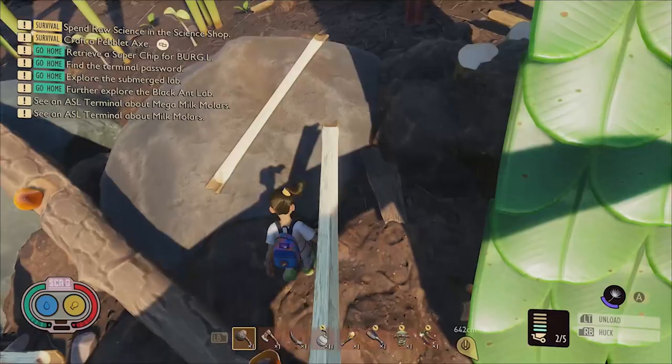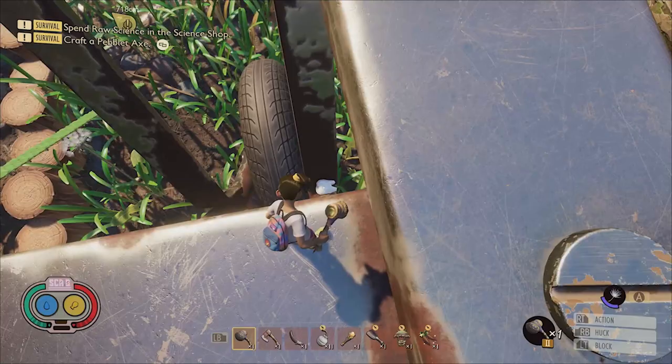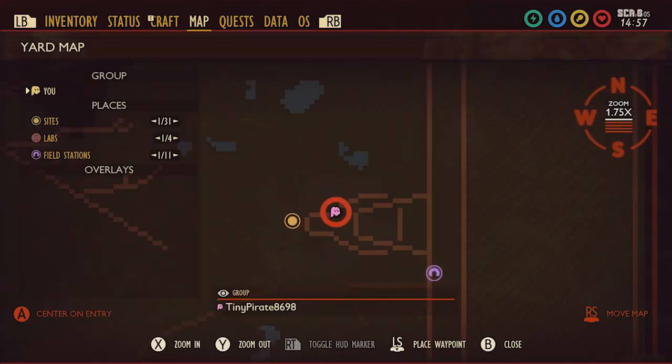To reach the milk molar in this region, you'll need to get on top of the wheelbarrow and then glide down to where the molar is wedged beside the tire on the north side. Here it is on the map.